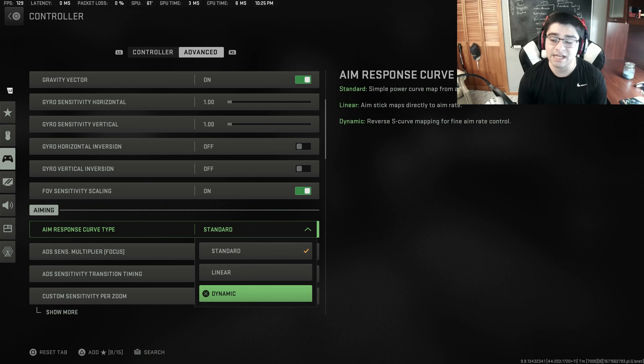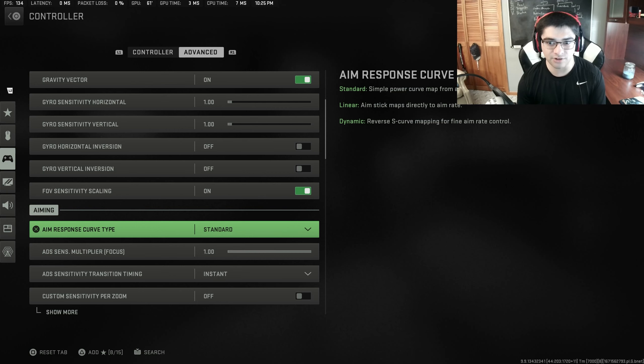The actual meat and potatoes of aiming: aim response curve type. Set this to dynamic if you are new to using a controller, if your aim is not very good, if your aim is actually good, or if you are a professional player. Dynamic is better than standard, and you are actually making yourself a worse player by using standard over dynamic. It will take time switching to dynamic, but if you haven't already mastered a certain setting, there's no reason not to switch to something so much better.